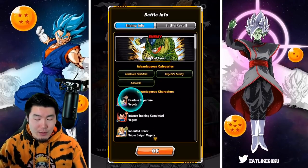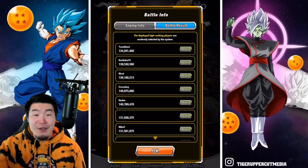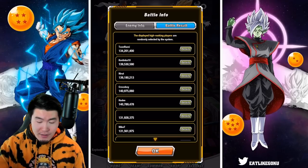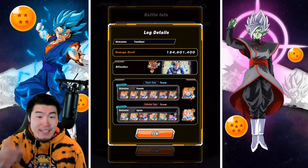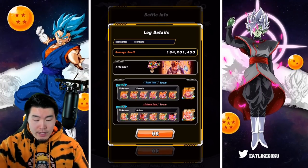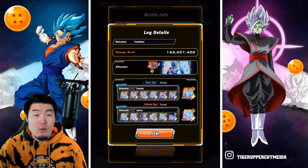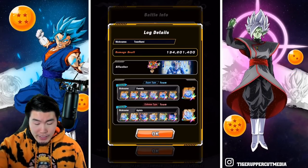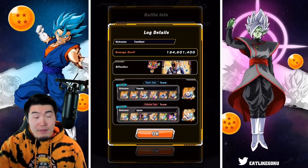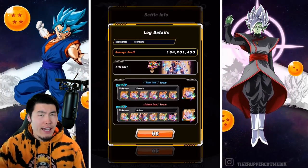Now we're going to jump over to the battle results to see what people with the highest scores on Global right now are using. The first thing I noticed is that my boy Toon Rami is on this list — shoutout to Toon, congratulations on making the list. For the attacker, as you guys will see for most of these high scores, people are using the Prime Battle LR Vegeta. For the Super Support Team, it's going to be mostly Super Trunks's, and then for the connector, you want to use one of the EZA Super Trunks's, whether it's the Fizz or SDR ones.